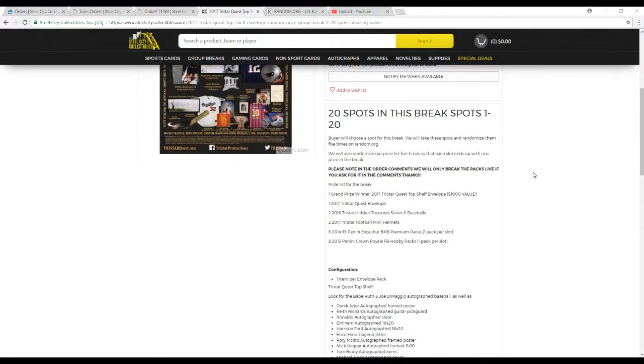20 spots in the break. Each spot shows their slot. We're going to randomize the names 5 times and then randomize the prize list 5 times, so each slot ends up with one random prize. Note for those in number 3 — I have this in the details for number 2 — if you're looking to join the next one, please note in the order comments if you want your packs, the Crown Royale or the Excalibur, broken live. Otherwise they will be shipped sealed. We will be breaking the envelopes, the baseballs, and the mini helmets regardless. But if you want the packs broken live, please note it in the invoice order comments. We do have somebody that noted it in this break, so we'll see if they win.